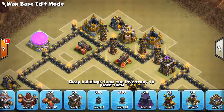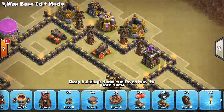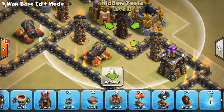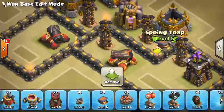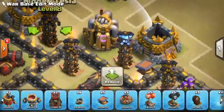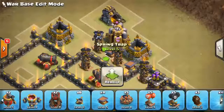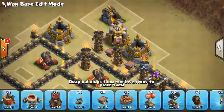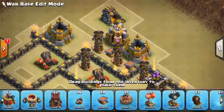Now for ground attacks at Town Hall 9, one thing that's effective is using Spring Traps. This can be dangerous if a kill squad comes in this direction if you get unlucky, because the Spring Traps are very unaffected against Golems and stuff, and it'll just add to the value the kill squad gets. But if you can sprinkle in some Spring Traps — sometimes you'll have multiple Teslas outside the base, kind of near each other — put them between the Teslas, because oftentimes people will drop a panic heal, and that can slow the Tesla down a little bit. But if you have the Spring Traps, the heal can't do anything against that. It'll definitely help with your attack. So Spring Traps are a good idea.